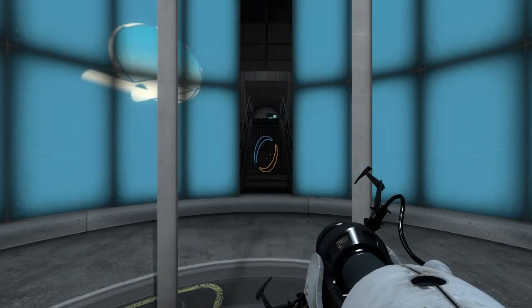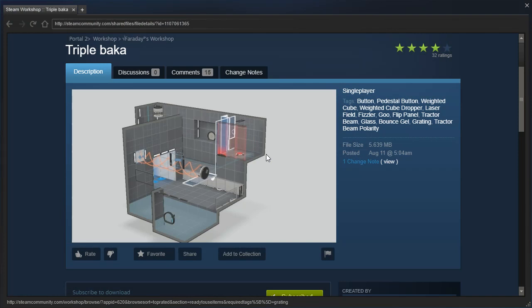Hey guys, I'm LB. Let's check out Triple Baca by Faraday. At some point they've got a square root before their name and an exponent of 2 after their name.